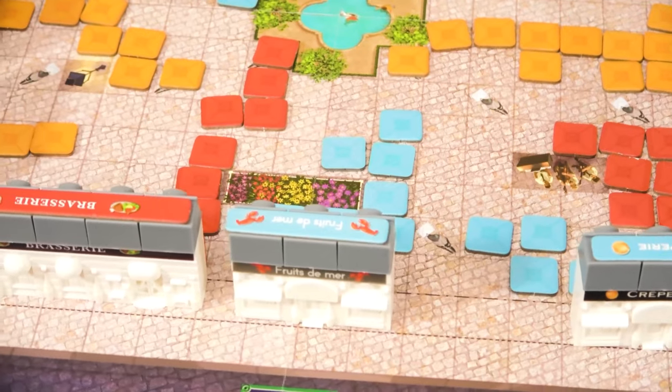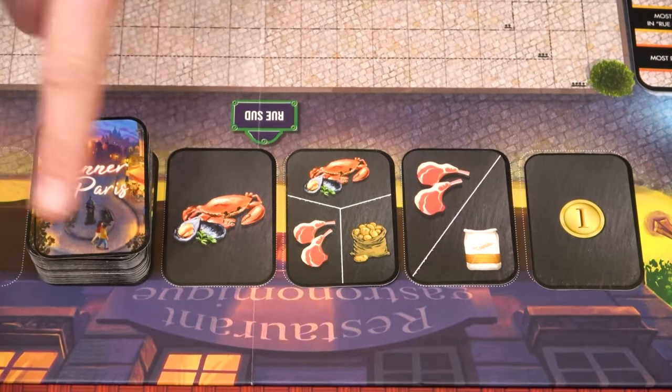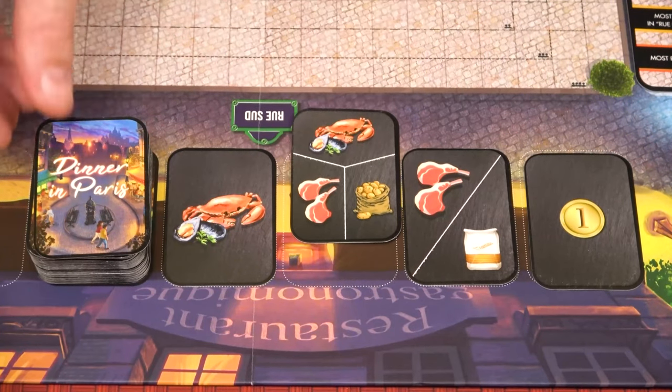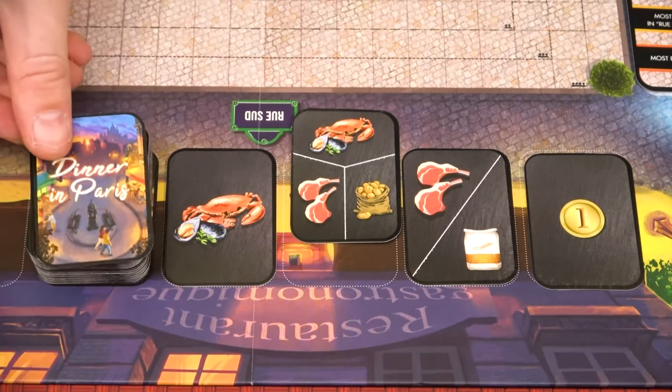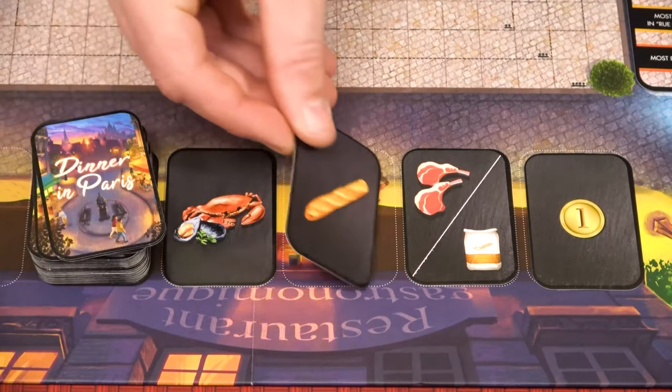The player who last ate at a restaurant will go first, and then play will continue clockwise. On their turn, the player will take three actions. For the first action, the player must draw a resource card. They may draw a card from the face-up cards, or draw blind off the top of the deck. Note that when a card is drawn from the face-up row, it is immediately replaced.